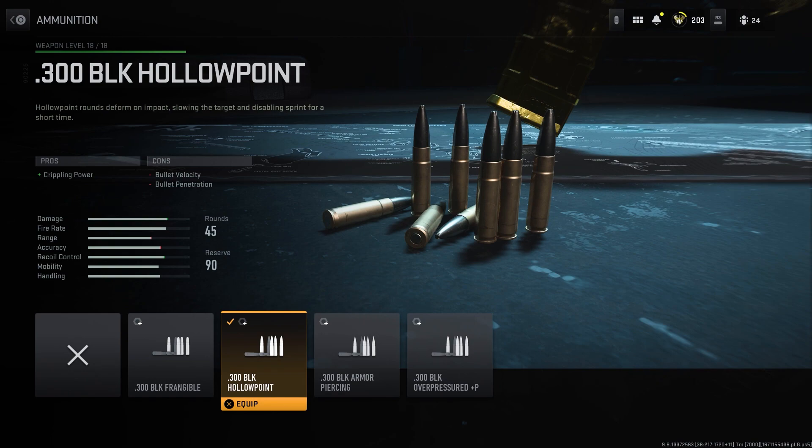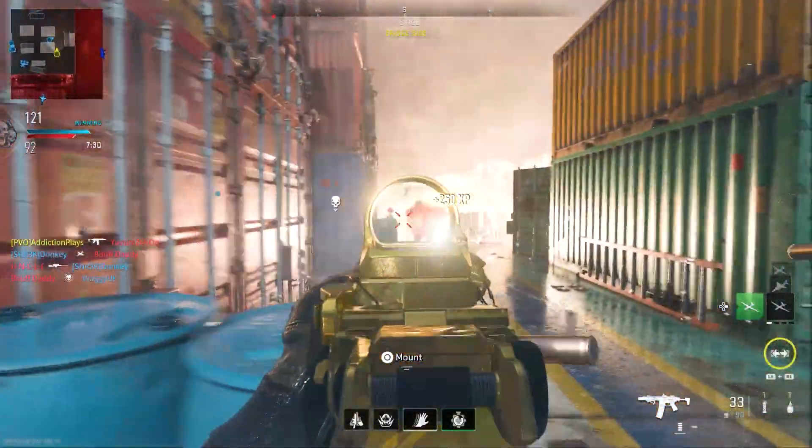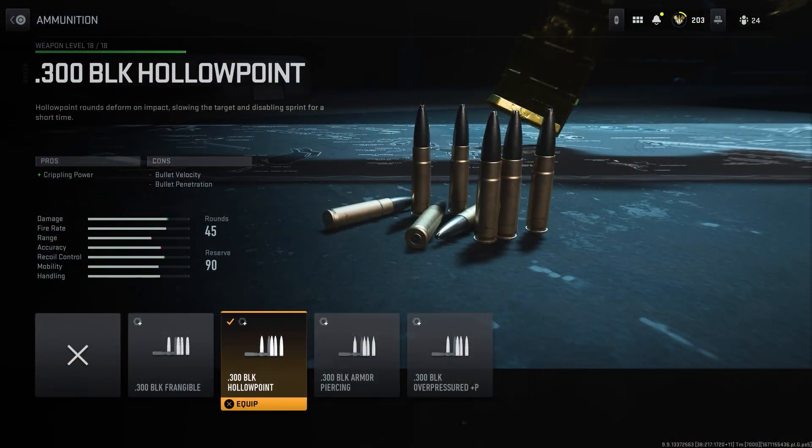For the ammunition I have decided to choose the 300 BLK hollow point. This gives you crippling power — but what does it actually do? It slows down the target and disables them from sprinting for a short time. Having this on a gun that does a lot of damage already and hits quite hard — this is actually very nice to add on a weapon like this.